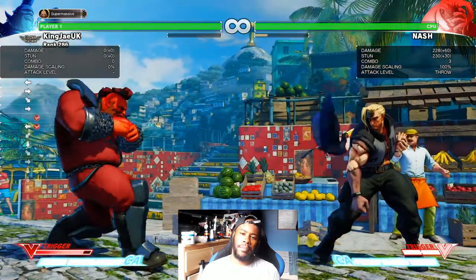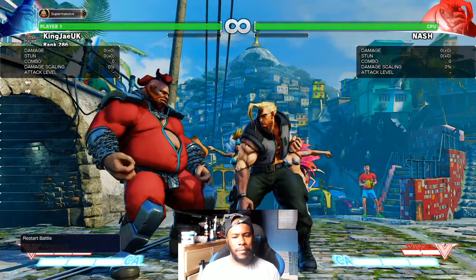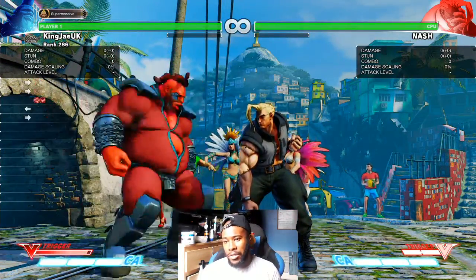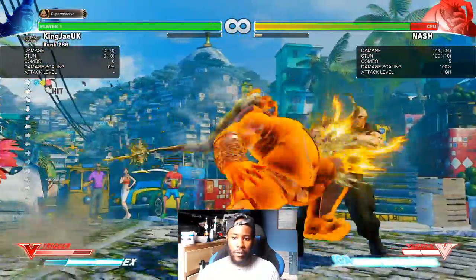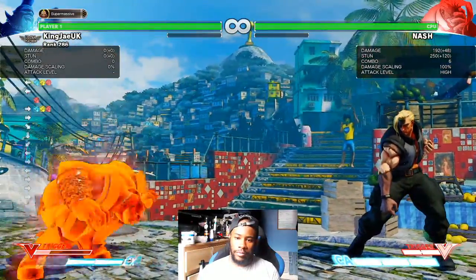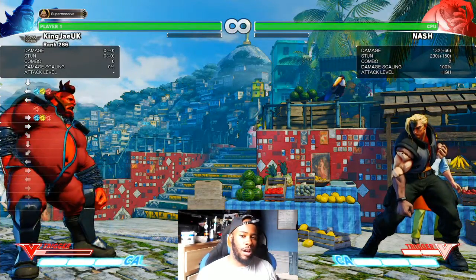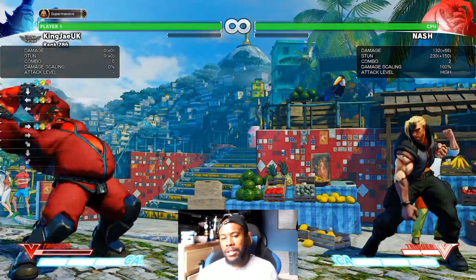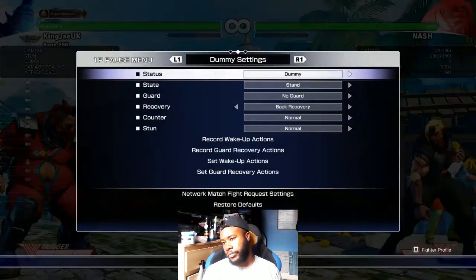V-Trigger is really good too. I never really explained this - V-Trigger: if people are pressing buttons, this will go through those buttons because it's got armor. That move has one-hit armor, and that one has two-hit armor. So every time I say one-frame armor I mean one-hit armor - that move has two-hit armor.